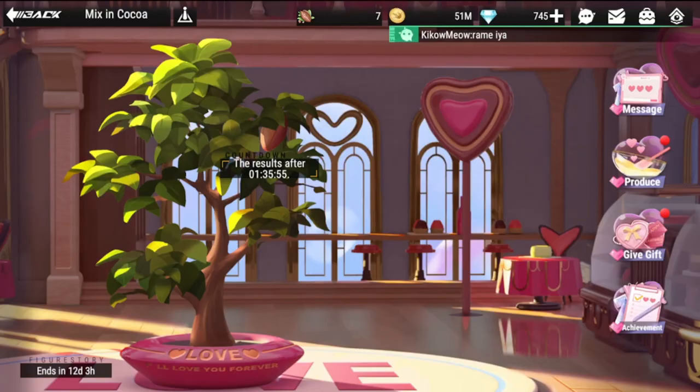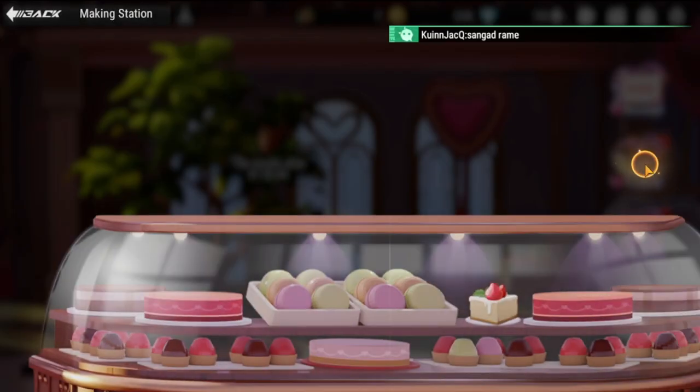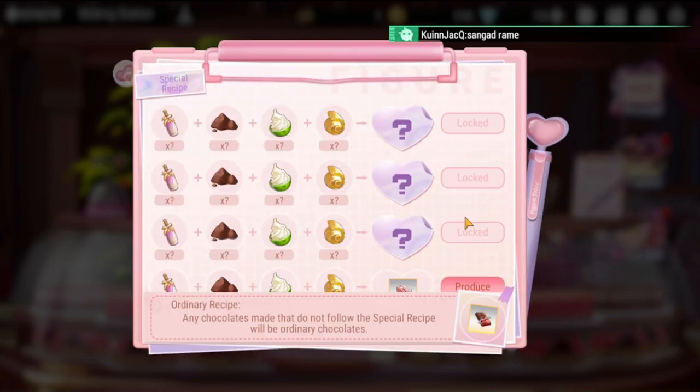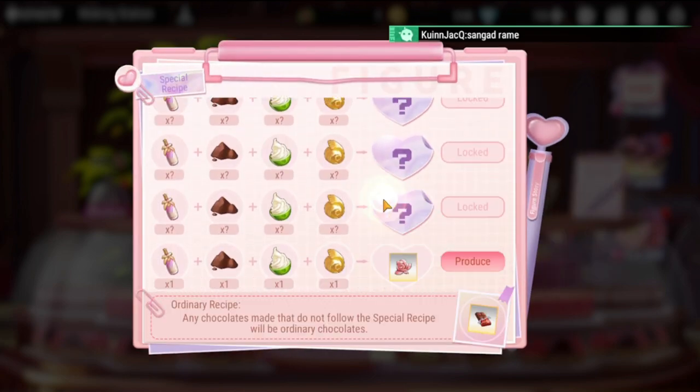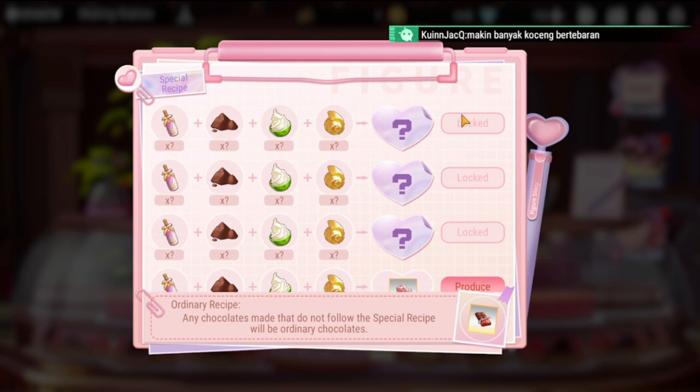Hey everyone, welcome back to Figure Fantasy. In this Mix-in Coco event, which recipes do you think are the best ones to farm? Let's take a look at how much I have accomplished for my recipe. As you can see, for the special recipes I only unlocked one, and let's try to unlock the others.